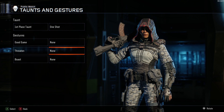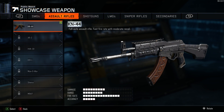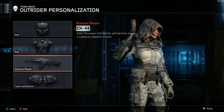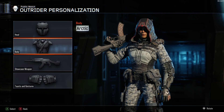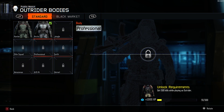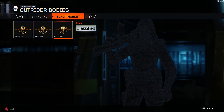I don't have any gestures or threats or boasts. I guess 'showcase' is what your person holds — that's what I'm assuming — and you'll have to unlock those to do that. Then you get your armor right here. This is your standard, and then your black market, which only shows three.